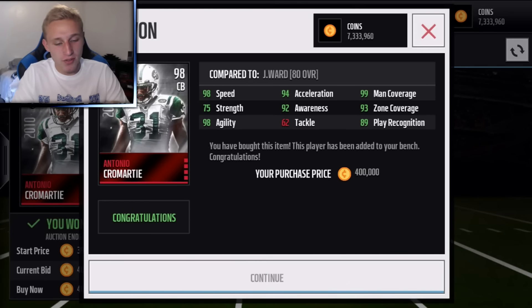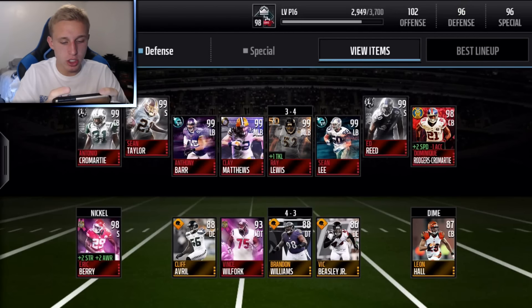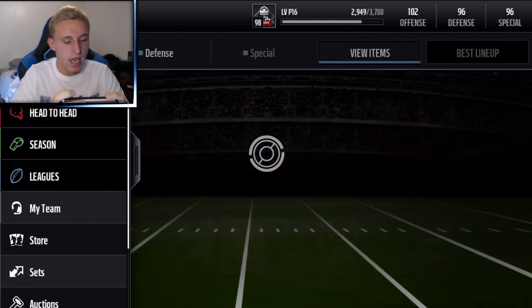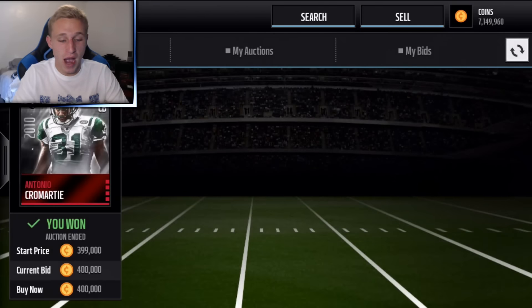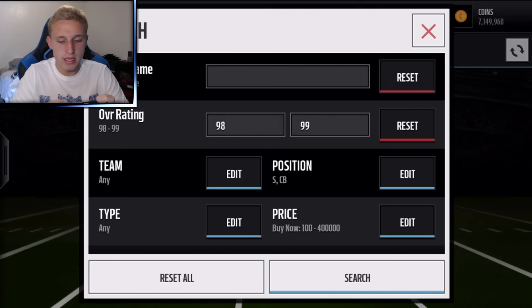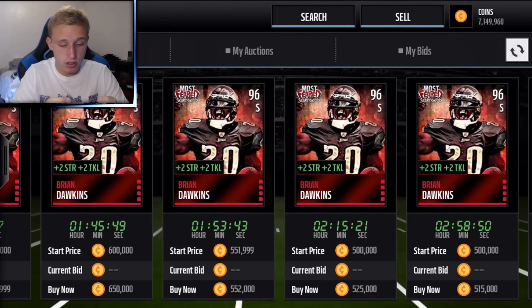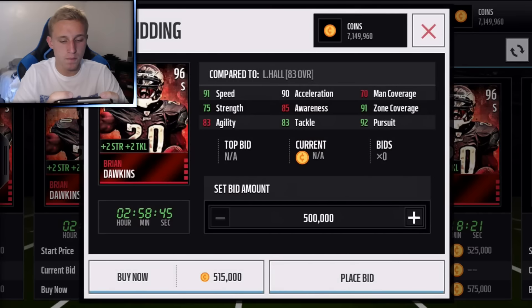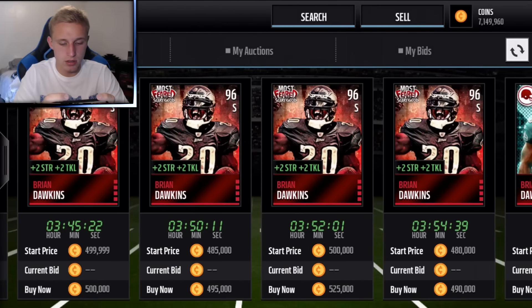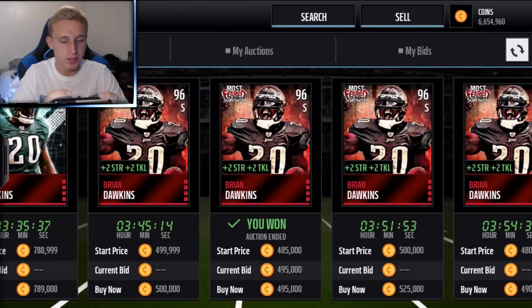Let's check what we've got on defense: Camardy, Sean Taylor, Bar, Matthews, Lewis, Sean Lee, Ed Reed, and DRC. We need one more cornerback or safety, plus D-tackles and D-ends, with about 3 million left — roughly 600k per player, so we're managing our money pretty well. Going with Brian Dawkins — plus-two strength and plus-two tackle, one of my favorite cards. He's got really high hit power and is good for the entire team. Statistically not the best at this point in the game but plus-two strength and plus-two tackle makes the whole team awesome.